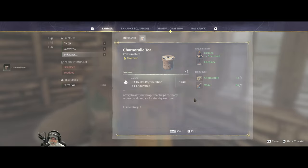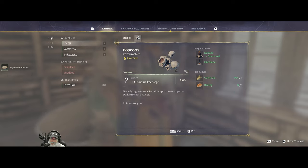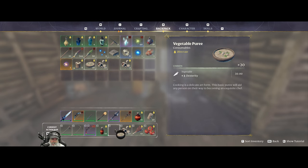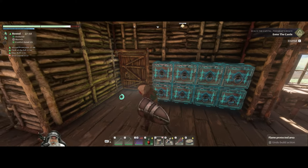This gives plus-seven stamina recharge, this gives plus-three dexterity replacing our honeycomb slot, this replaces our tomatoes. Plus-five health regeneration and two endurance. We still want our constitution food though — this new food covers stamina. Making seven of the camomile dish and planting the rest. Making a 20-stack of the corn dish — it gives five per serving. Turning our honey into popcorn — that's the new stamina meal we didn't have before. Fan-freaking-tastic!